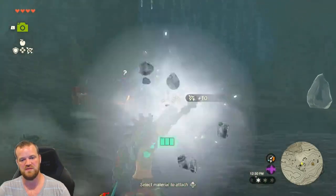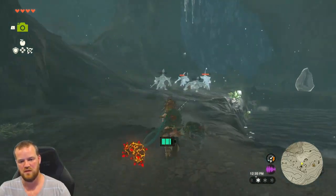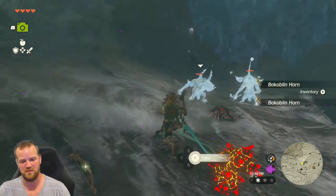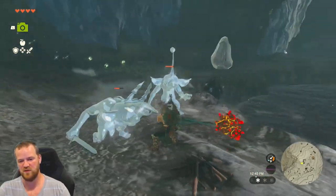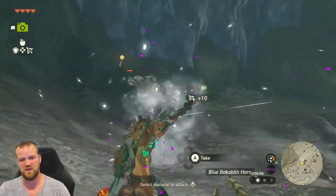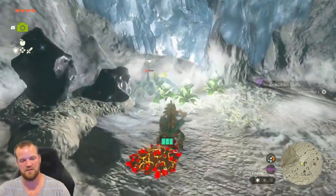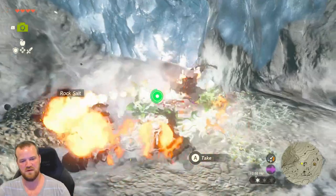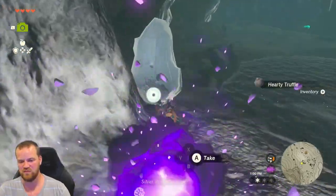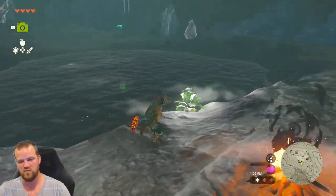How about some ice? Whoa, was that an ice explosion? I did not know the tails did that — that is so cool. Now we're most worried about the silver one. Let's freeze him again; he has a bow and arrow, and it is killer. There we go. Nice. We probably could have moved him into the water and drowned him, but that water looks way too cold.